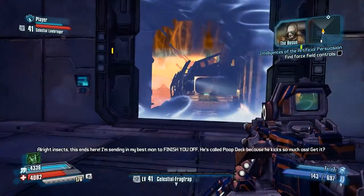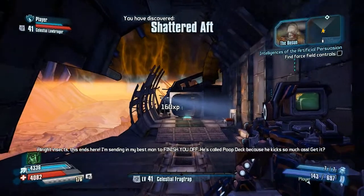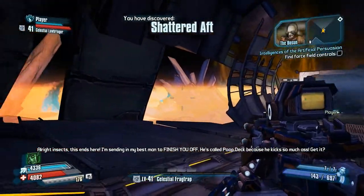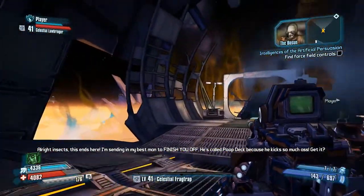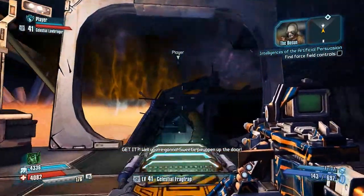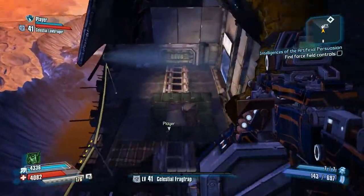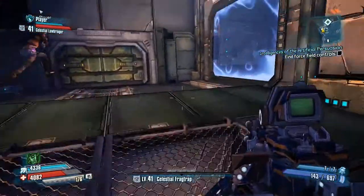We've got a pretty massive jump coming up here, but luckily someone left a handy jump pad there. Jump pads are really fun in this game - they're not just a great way for you to get from point A to point B, it's also a great way to prime you for a slam attack. Because you go so high into the air that you'll do even more damage based on how high you were when you started. It's a really nice way to just say hello to the unsuspecting crowd of scavs.